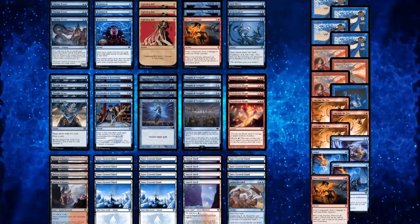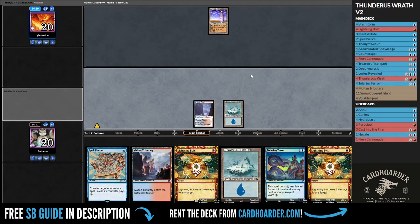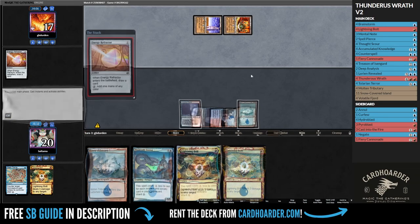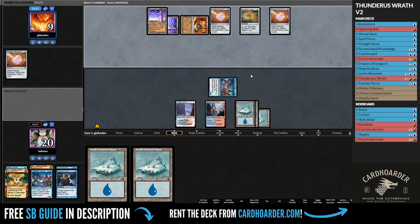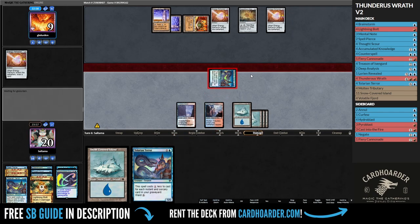I decided to upgrade my latest Thunderous Rat brew and try it out. This time we face Izzet Tron, and with a combination of counter spells and removal, this is an easy match. Because they don't run many creatures, I decided that sending two Lightning Bolts to their face was good enough, so I could resolve an Eldrazi Ruins Terror to keep up with their pressure. Eventually they could set up the Tron combo on their next turn, but they were too far behind to deal with the second Terror and scooped.